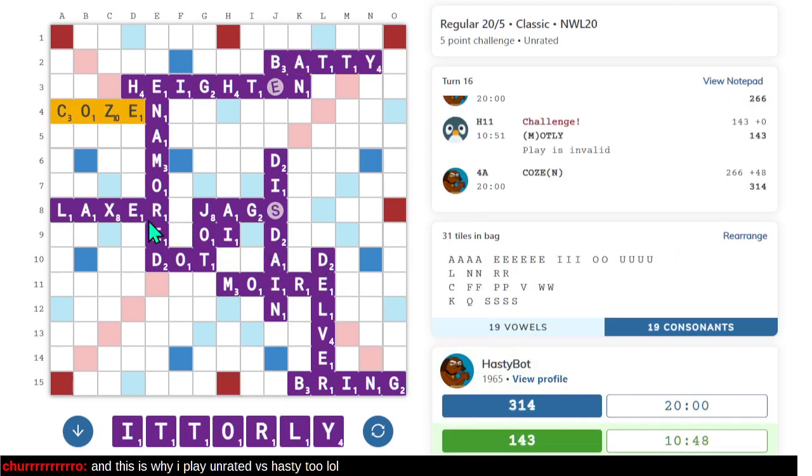MOTLEY is not spelled this way. We'll get to the next game soon. At row 14 — oh, that would have been awesome! I forgot there are two E's in HEIGHTEN, so I could have looked for that. I looked around this part of the board but did not look down there.